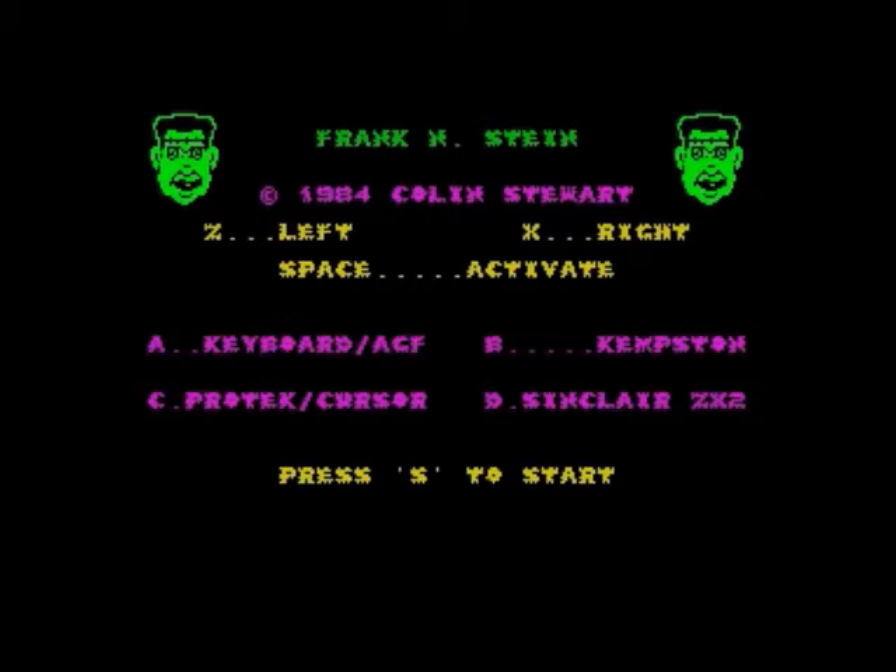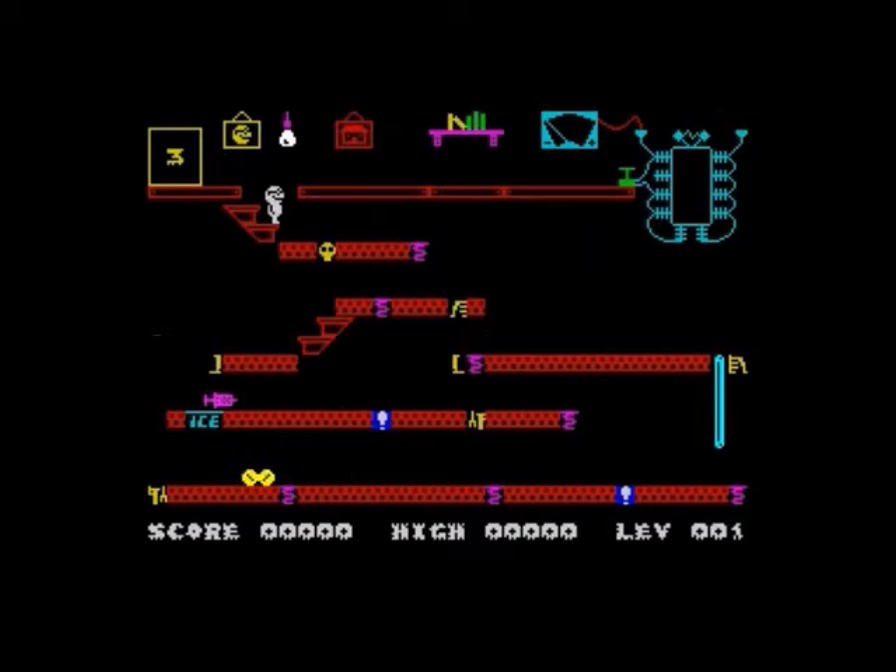The premise is you play Frankenstein and you've got to go around every other screen collecting the bits of the monster to assemble them, and then activate the plunger at the top to breathe the electricity of life into him. And then every other screen after a creation screen is like a Kong-type screen, where Frankenstein's monster is pushing various bits and pieces like barrels from the top of the screen and you've got to avoid them.